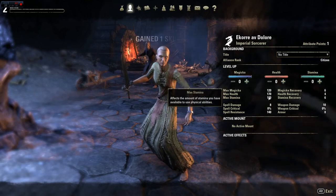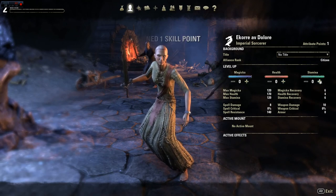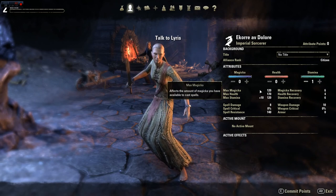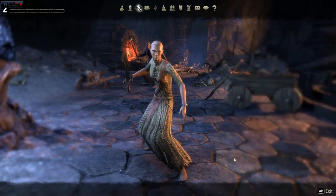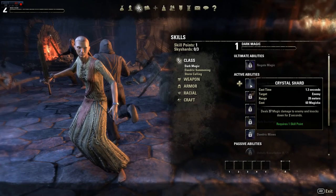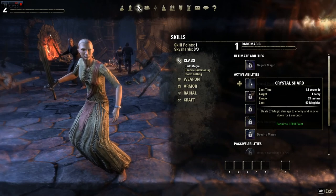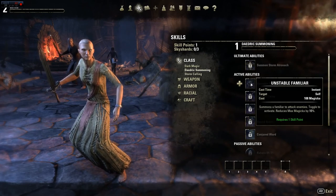At one point everything — my health is higher. But you're a sorcerer. Right now I really want to add to Stamina though, because it helps with blocking and dodging. I've used this build with a character before — it's pretty cool. Oh, summoning!